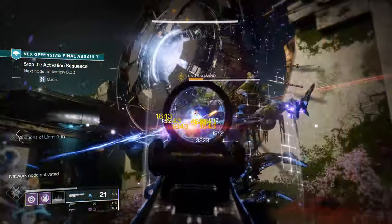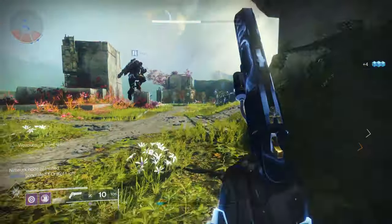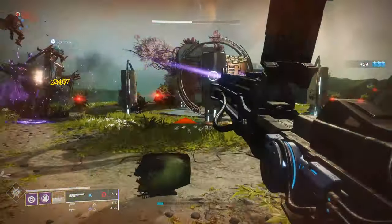And that's pretty much it, Guardians. There's really not too much new here to cover. Once you've defeated the Undying Mind for the first time, you'll get a neat little audio log from Ghost, access to the final chest, which will also grant you a brand new emblem.